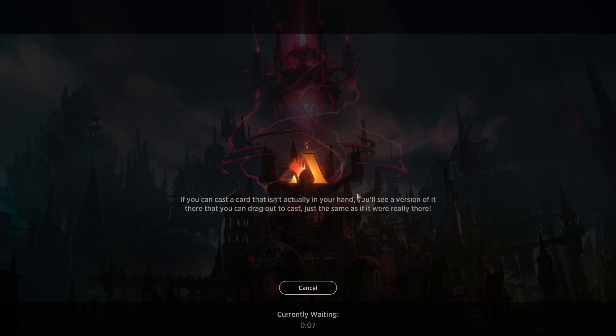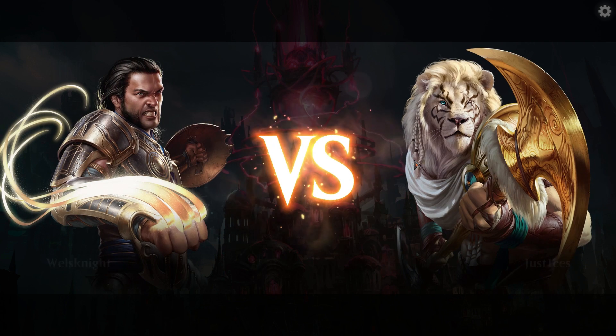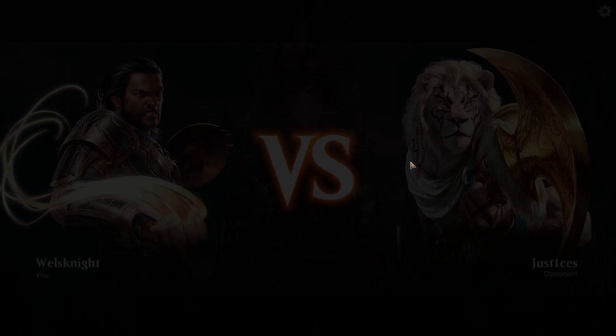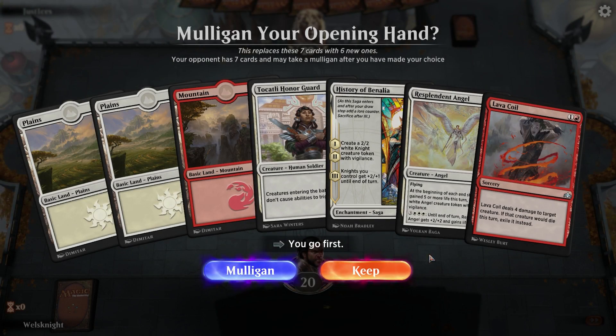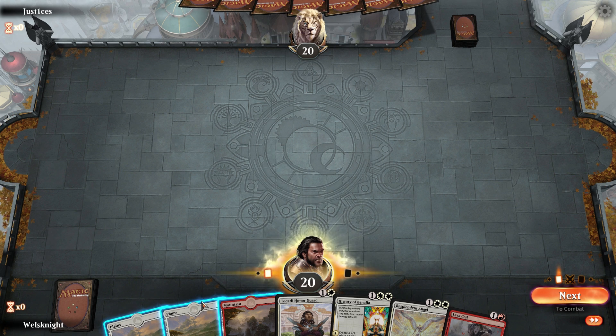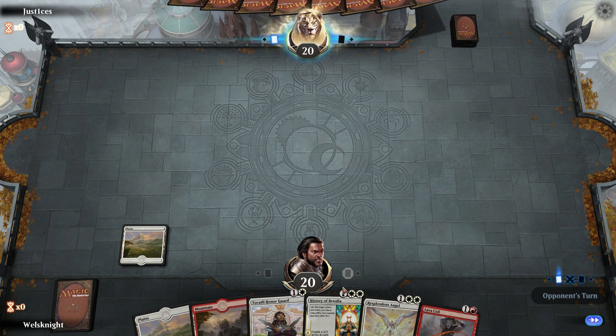With the Clarions you've got good answers against aggro. This deck struggles quite a lot against control decks — heavy control — because realistically this deck kind of turns on at four mana. Once you have four mana, that's when you can really start doing stuff. You've got some things at two and three, but not much. We'll go Tocatli into History of Benalia into angel here probably.